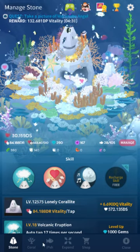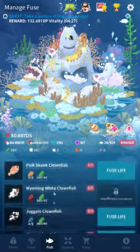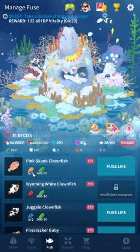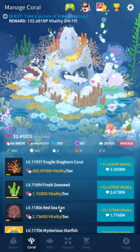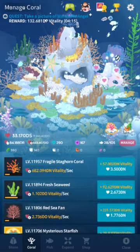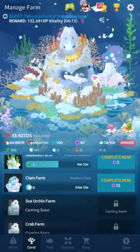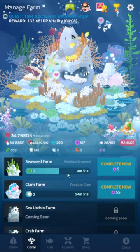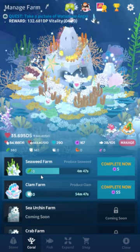The way fusion fish work is there's a new tab in create fish. What you need is at least two fish of a certain species and some new crafting materials. The crafting materials you get from the farm tab in the coral tab. There's layers upon layers of tabs now. But you just buy these with pearls — 50 pearls gets you the seaweed farm, and that means every 10 minutes you'll get 10 seaweed.